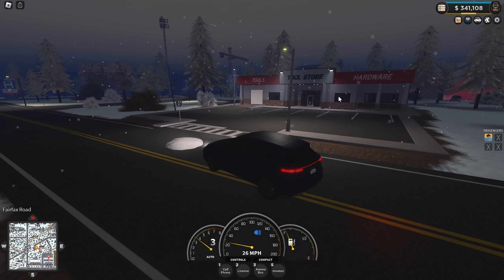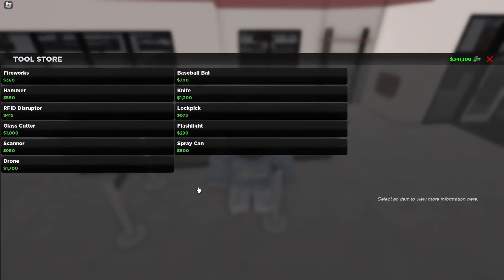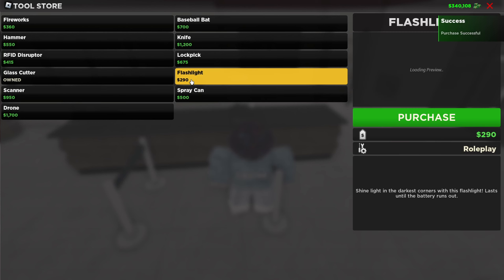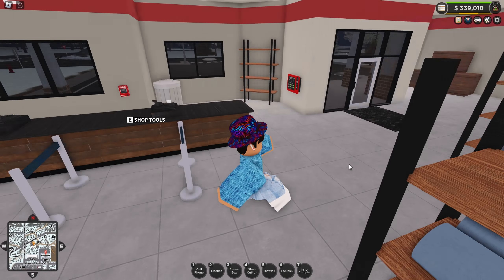Here we are at the tool store. There are some cops over there but that's not a problem — we're not wanted yet. So for tools, I'm not gonna waste my money on the scanner, I'm too broke. Glass cutter so we can rob the jewellery store lockpick style, and a disrupter — I think we're good to go.